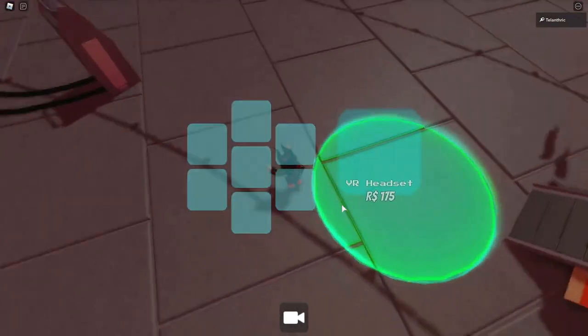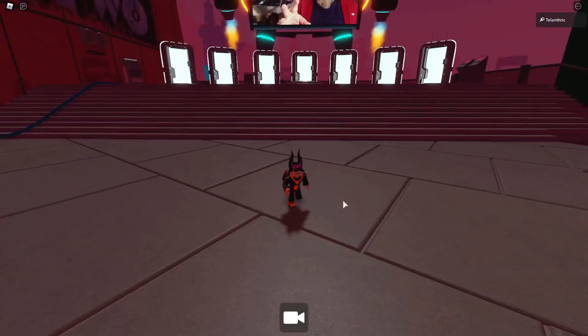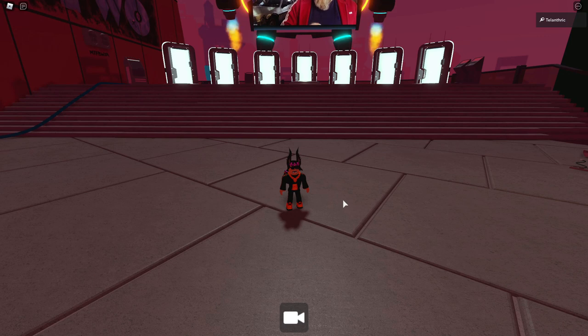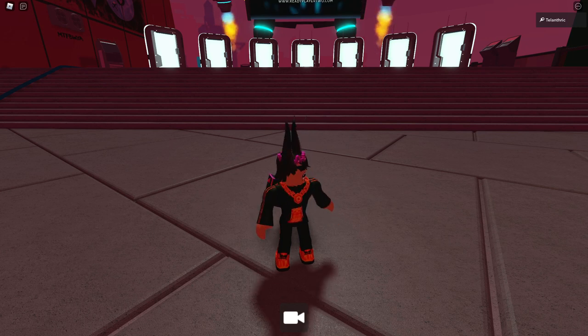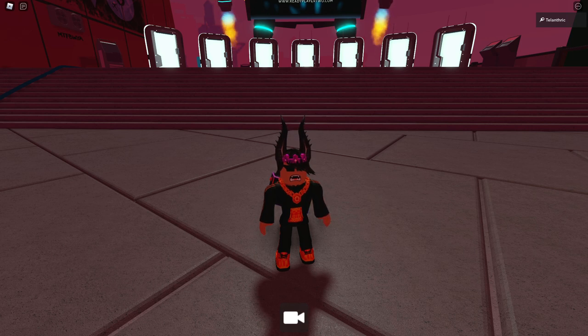After you get all of the relics, join the Ready Player 2 event hub game and stand on the crystal — everything is going to light up. Once all seven are done, you'll get the Meta Shades. You're also able to get the Meta Star and Meta Phones, but you can't get those anymore. Everyone can still get the Meta Shades though. Make sure to subscribe with notifications on, like the video, join the Discord in the description, and follow my Twitter at teleanthric. I'll see you all in the next video.